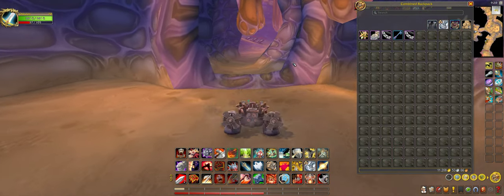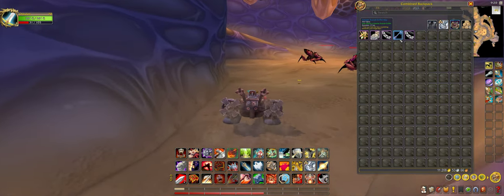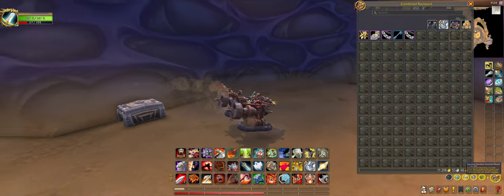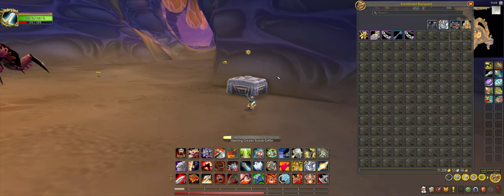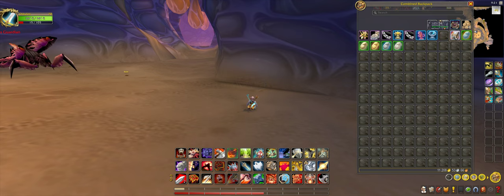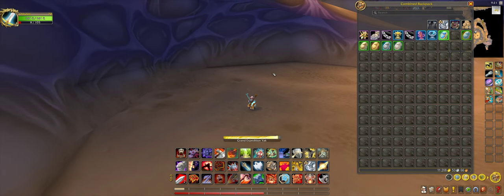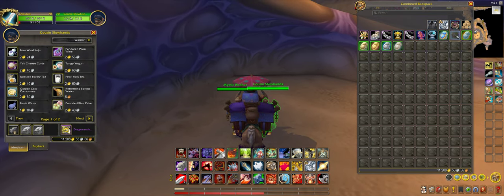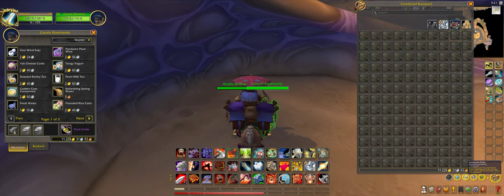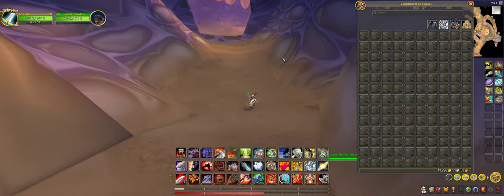Now some of you players may be wondering what you use the scrape key coffer on — you use it on a scrape coffer. These scrape coffers contain many wares and they give out quite a lot of money. I'm just showing you what happens if you give them to the vendor.